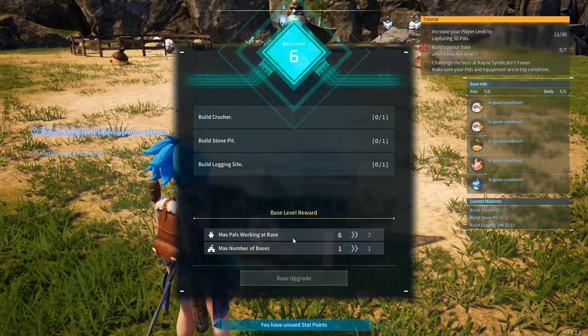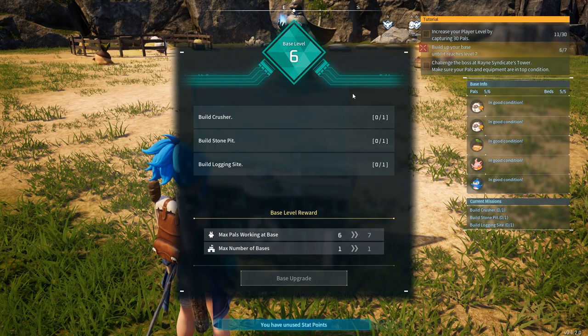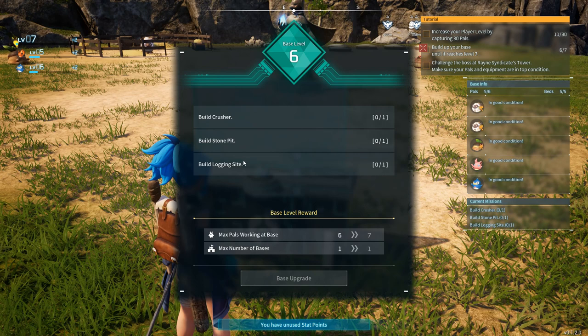Yes, base upgrade! And it seems that for the next upgrade to level seven, basically we do need a crusher, a stone pit, and a logging site. A logging site — I presume it is for producing some wood, and this is for stones obviously.